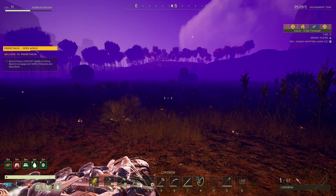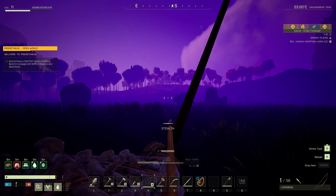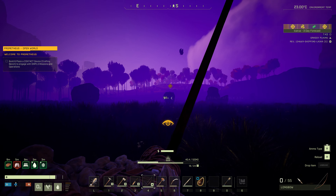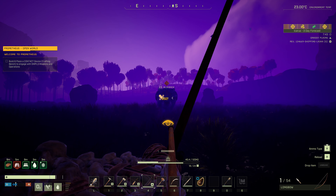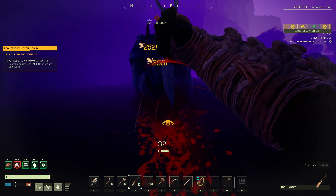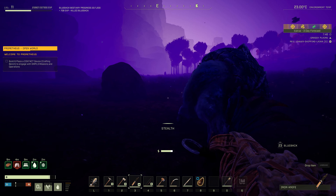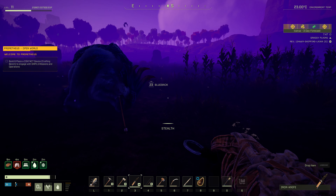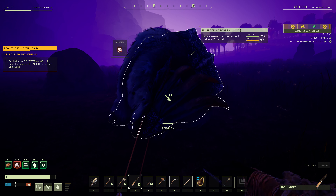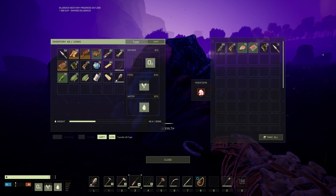There is an animal beastie over there. We should be able to skin these guys now. Turn the torch off — let's see if we can get this guy. He's probably going to do a lot of damage to me. We got him. We don't have much stamina because of that pneumonia. Now we can skin this guy. Before, we couldn't skin him because we had a crappy knife. With an iron knife, we can skin him.